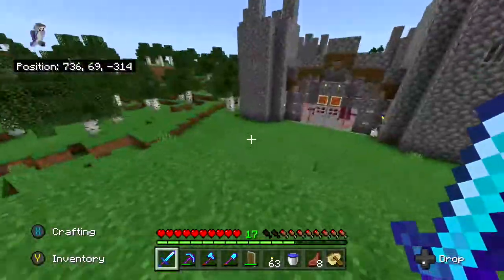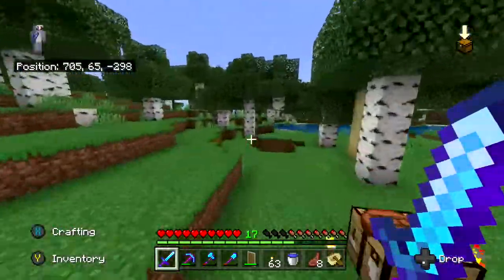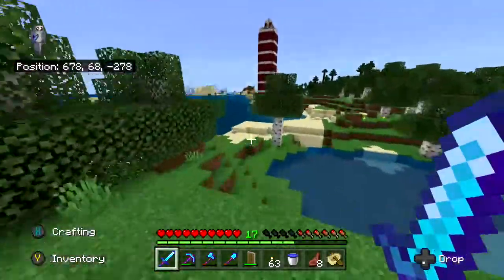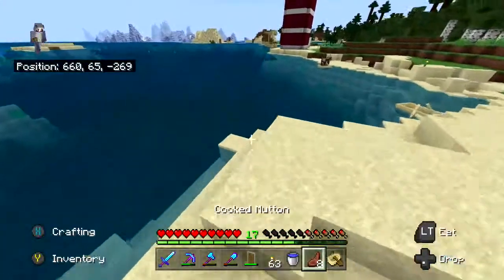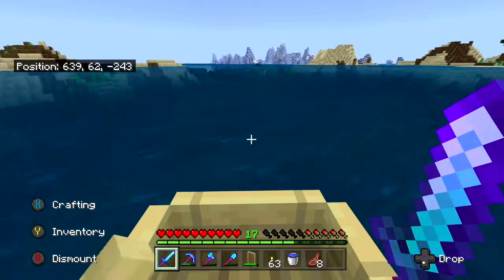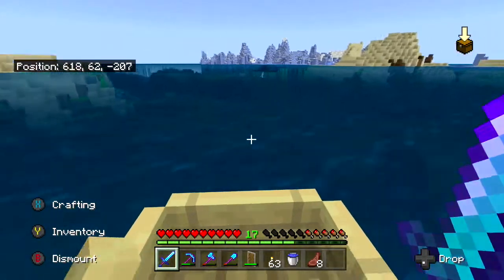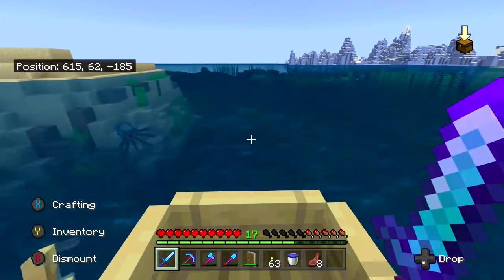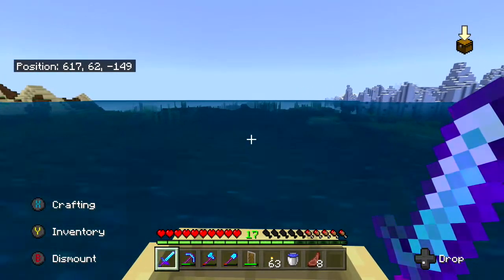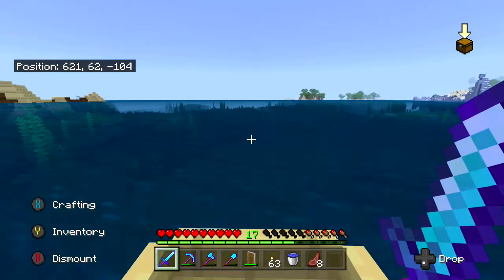We're also not just gathering sand for the project — we also need sand for our cartographer. When we smelt sand it makes glass, and when we craft six bits of glass we get a glass pane. Eleven glass panes is what Mr. Cartographer Villager is trading for his highest amount of levelling up, so we should be able to get him to master just by trading him a bunch of glass panes.